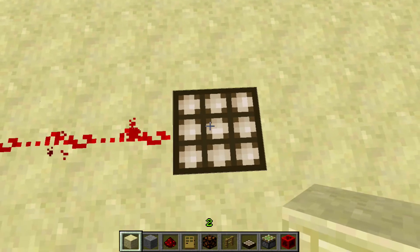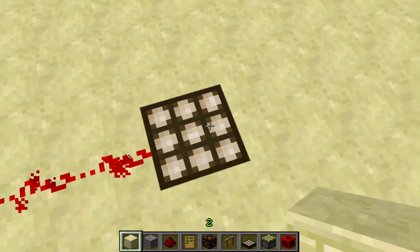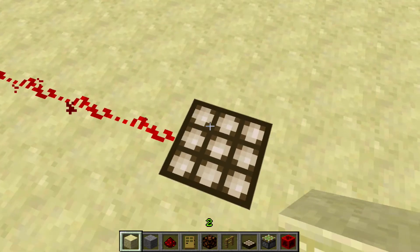The Daylight Sensor pretty much emits a redstone signal during the day. Depending on how much sun is in the sky depends on how much redstone it will put out.